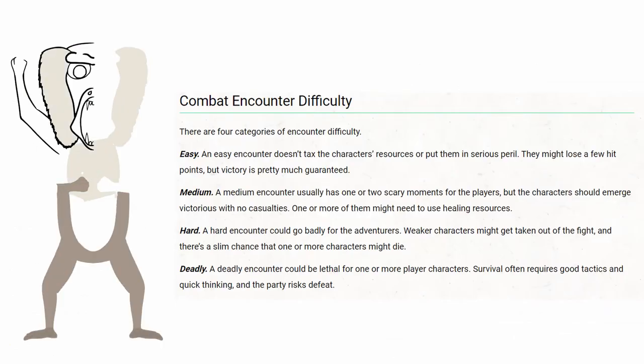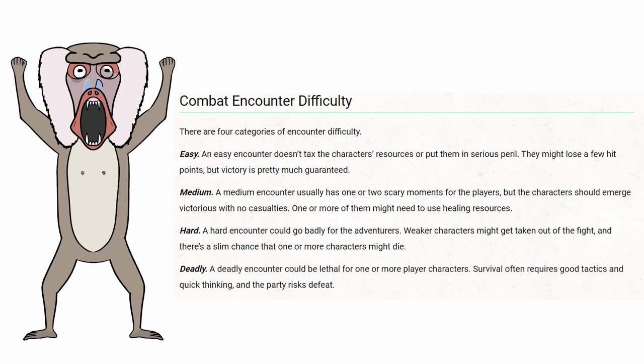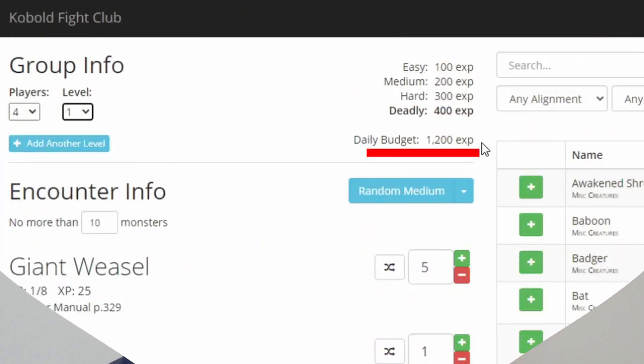The rules help to describe and detail exactly how these difficulties are expected to turn out for your players. So you probably want to avoid deadly, unless you have a party of monks. Monks are already overpowered — they deserve death. Another useful number is the daily budget. This is the recommended maximum amount of experience points and encounters your players could deal with in between long rests. Unless they're monks, of course, because monks can just take short rests and they count as long rests, basically.